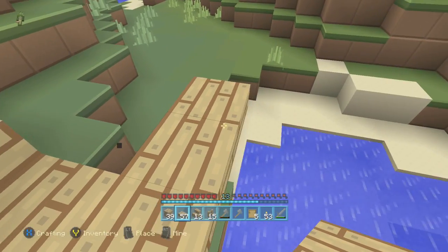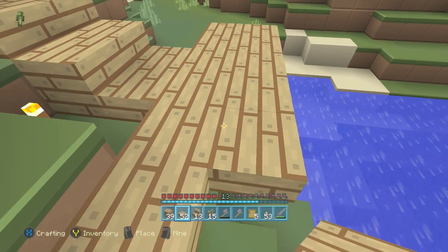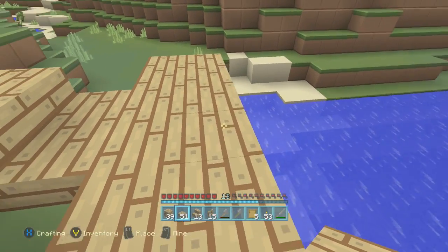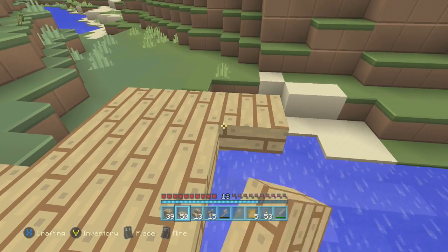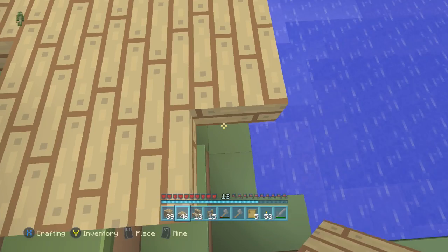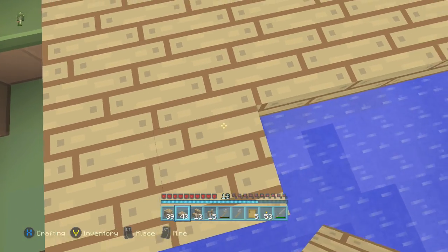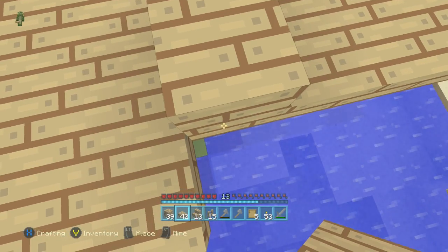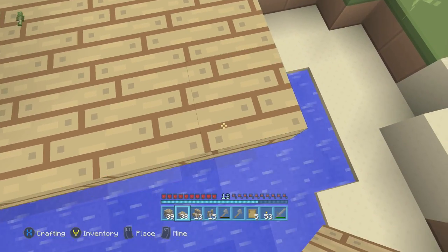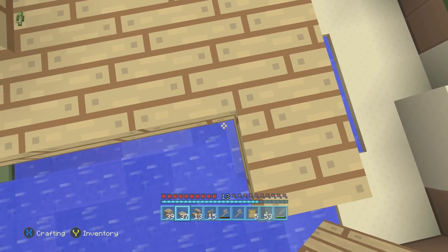Let's just crouch so we don't fall off the edge, and we'll place all of these on here. We'll just make it — it doesn't have to be huge. Just fall off with a crouch — how did that happen? We're not going to make it massive. Maybe just four or five squares wide will probably do. I placed that one wrong — I'll change that in a second because I'm stupid. I wish I could do this as well as I can on the PC. Building is much easier on the PC.